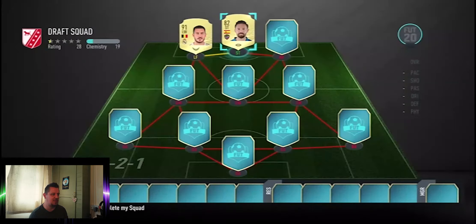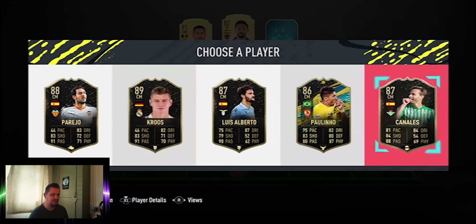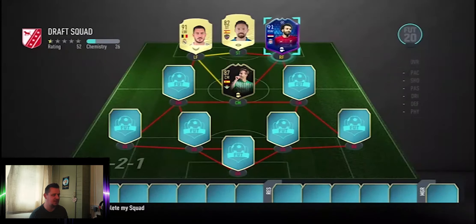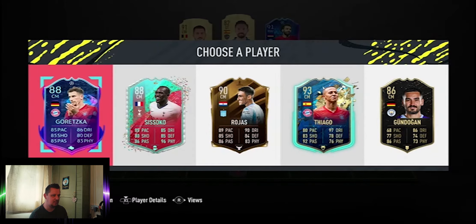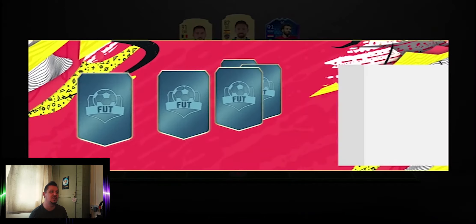Unfortunately nothing great up front but we'll take Morales because he links in the league. We'll take Canales — looks like the better card out of those. On the right forward we'll take Mo Salah. We have got our first Team of the Season and he is Spanish, so I'm going to go ahead and take Thiago because I want to try this card out. On my Trade to Glory, him or Brandt are two cards I'm looking to potentially get.